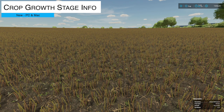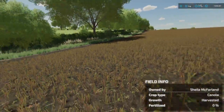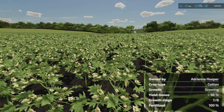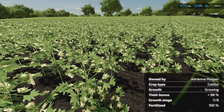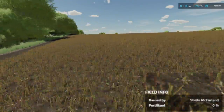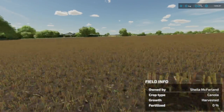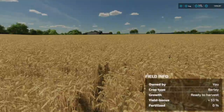Next is the Crop Growth Stage Info. You can see at the bottom right corner of the screen it displays growth info — for example, cotton showing growth stage seven of eight. Basically it adds a growth counter at the bottom so you don't have to guess what stage a crop is at or when it will be ready.